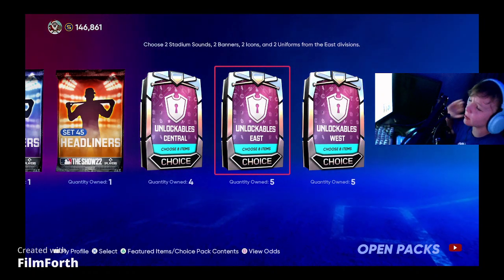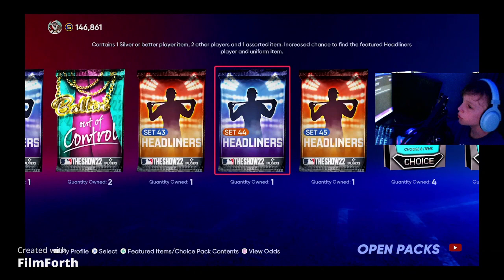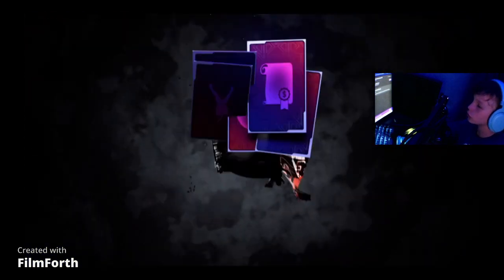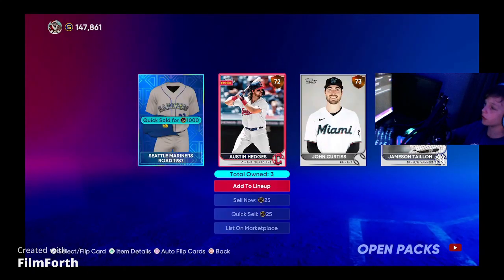Now we have a bunch of these unlockable packs — I'm not going to open these in today's video because they're boring. So we're going to start with the lowest set of headliners. We have one set, two — I'm pretty sure. Doesn't matter though. We get the jersey and we're going to sell that.